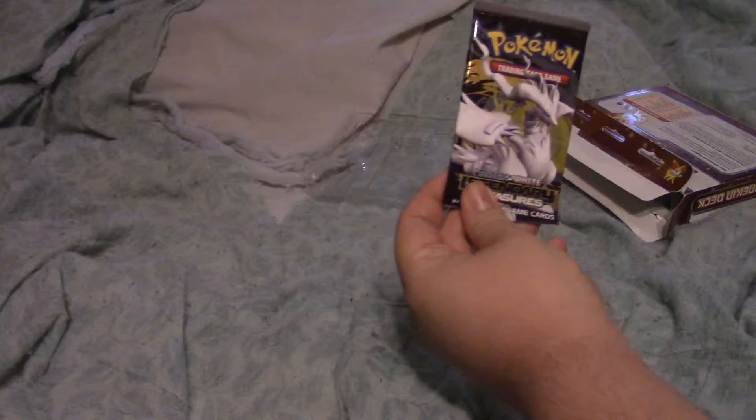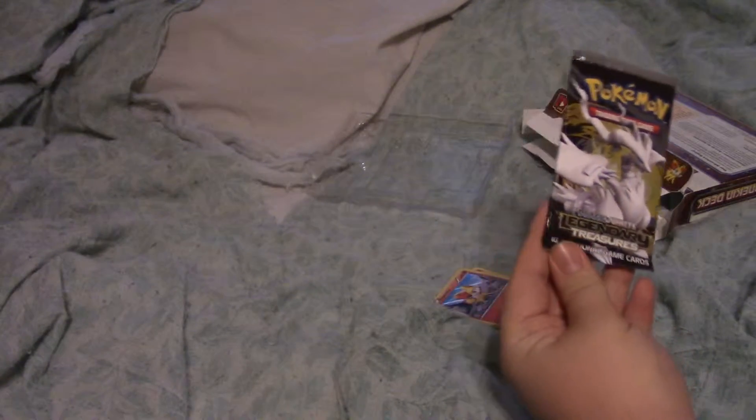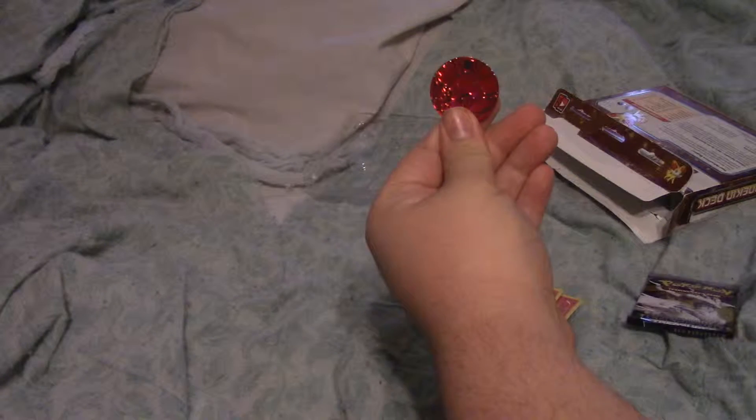I'm going to go ahead and check out the Fennekin deck and see what's in here. This is the Trainer Challenge — I'll get to that later. I got a booster pack since it's the deluxe version, and it's a Black and White Legendary Treasures pack. Interesting. And I got a Fennekin coin. Lovely — I love those Fennekin coins.